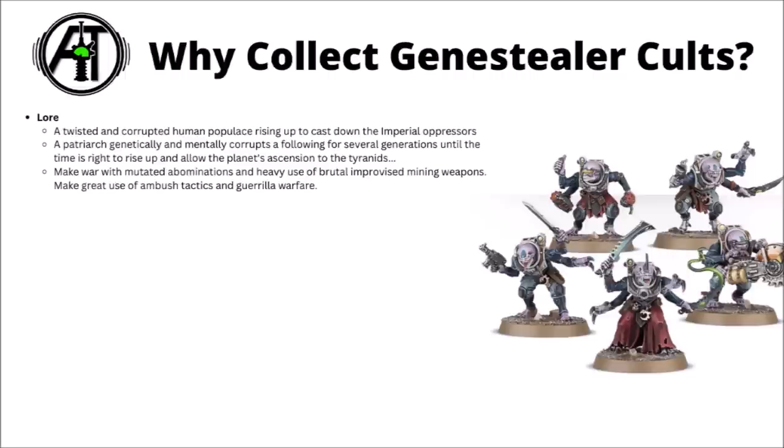The way a cult starts is that a patriarch makes landfall on a planet and begins subverting the human populace, getting a core of followers through psychic and genetic manipulation. From there a twisted cult blossoms with many generations of mutants spawned in dark corners of the hive world. When the time is right and the Tyranids are at hand, the cult unveils itself, making war with mutated abominations and brutal improvised mining weapons that cut through hard minerals — and power armour quite nicely too.